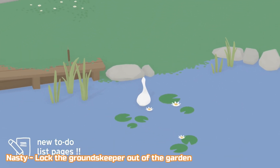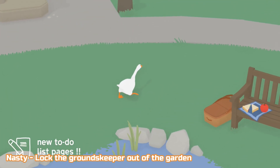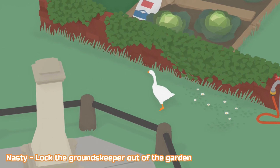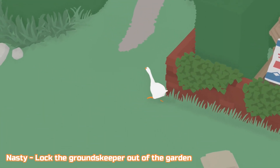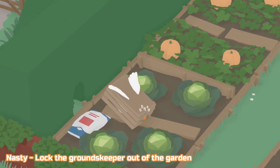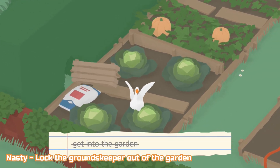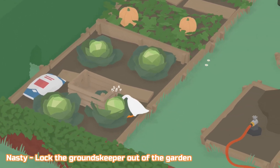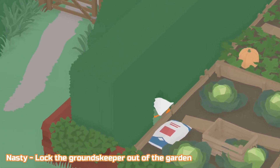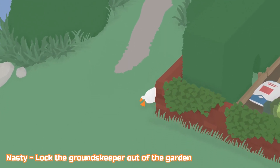I've just reset here and we are at the garden, the first area. What we need to do is get the groundskeeper to come out of the garden, steal his keys, lock the gate, then steal his keys and use the shortcut I'm unblocking to get back into the garden with the keys. This is the shortcut ready. I'm going to go back out and turn the water on to get him out.